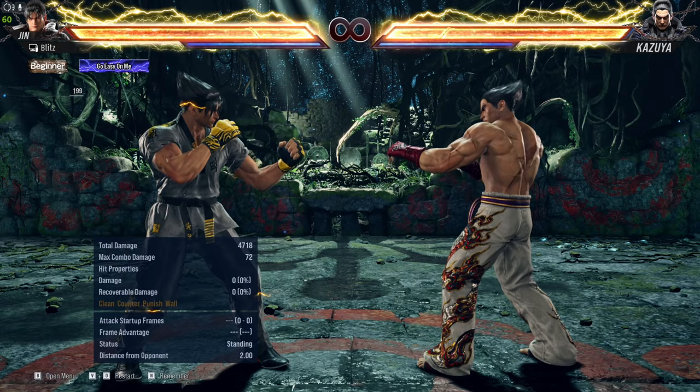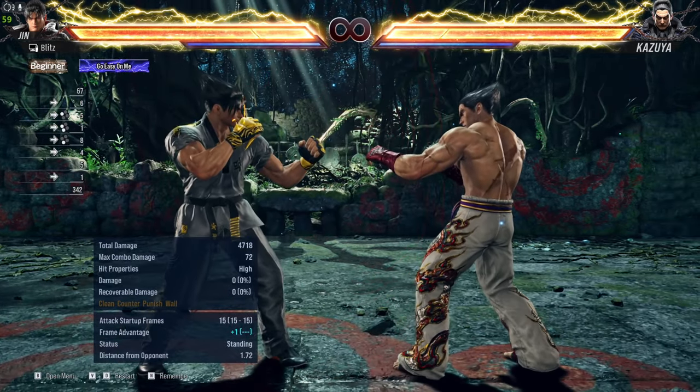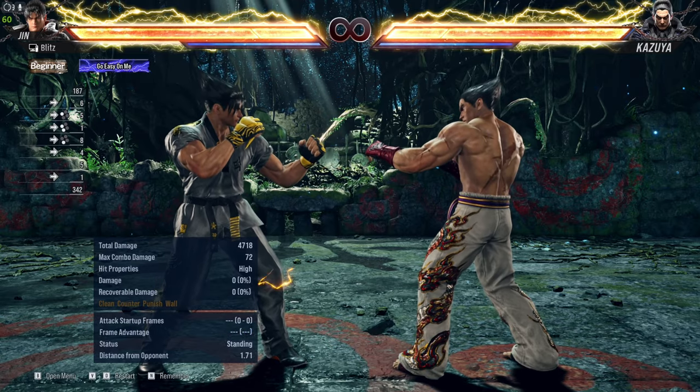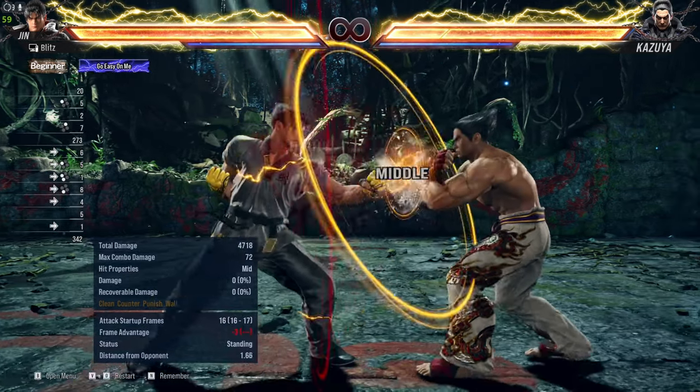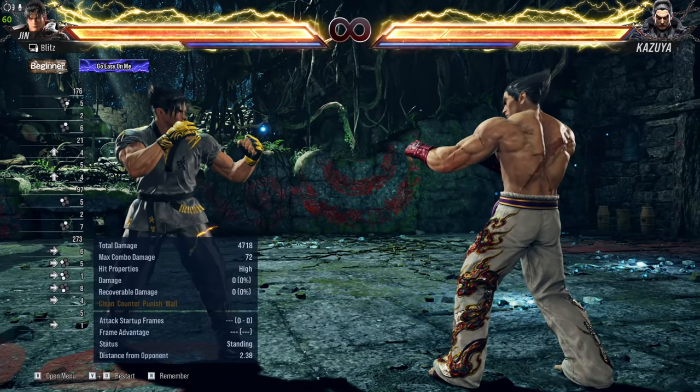Jin's forward-forward 3,1 leaves him at a plus 1 frame advantage. Since you're on plus 1 you could follow it up with a 2,1 punish, or you could just sidestep and punish — just like you would do after 1,2,3.